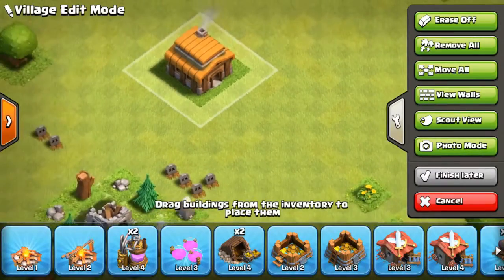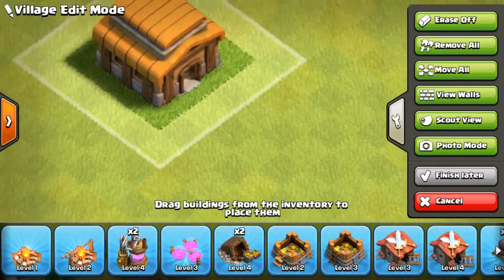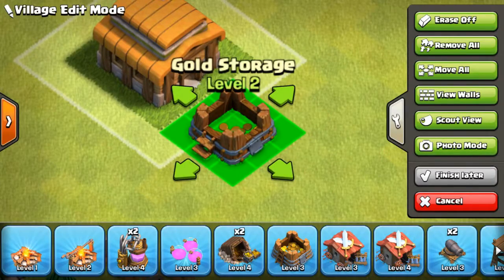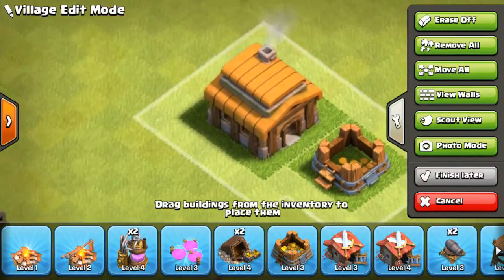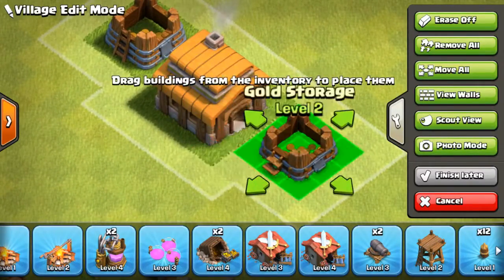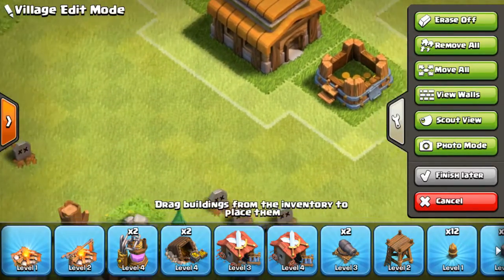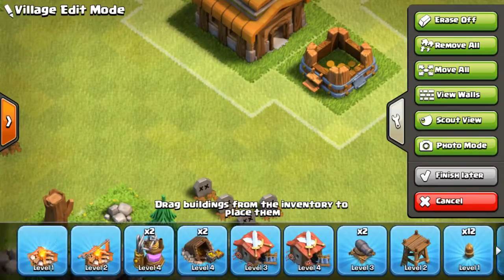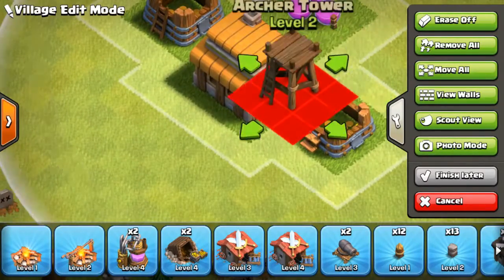My Town Hall is obviously going to be in the middle, and then I'm going to need some gold storage to cover stuff up and make sure everything's protected and safe. Then I also need all my elixir storage — I've only got one, I'm pretty sure.